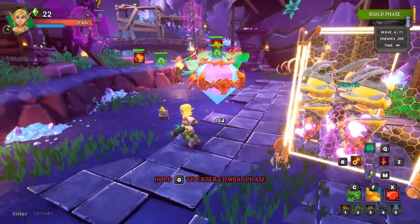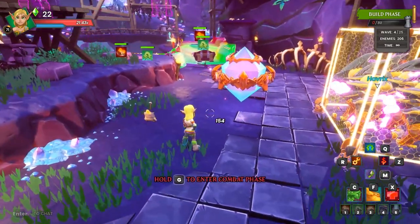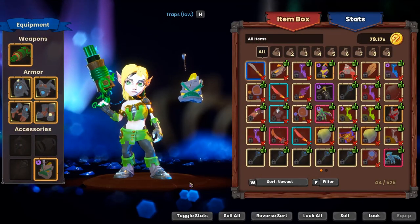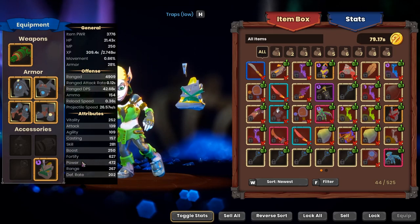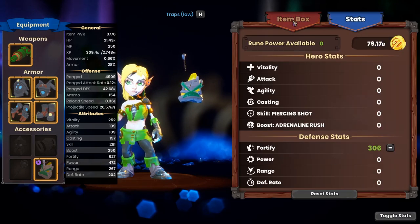That's the build. Let me go over my stats real quick so you guys can get a reference. Fort is 600 and power is 400, range is 267 — so my range is low on this one. All my stat points are in fort to make sure my traps get the most charges possible.